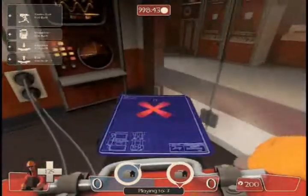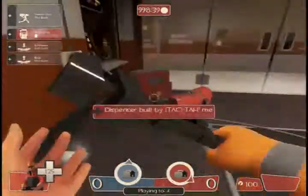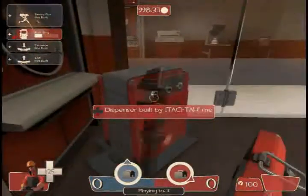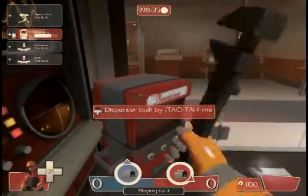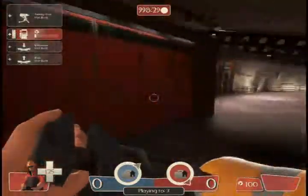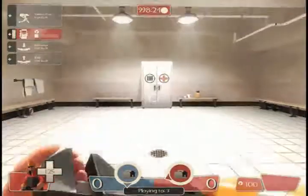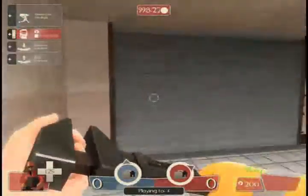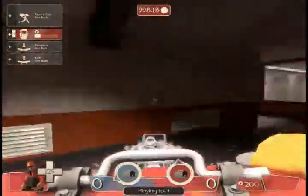Make it as far in the corner as you can get it, right about there. Walk up and just keep clicking. Then keep hitting it to let it build up. Go back and get some more metal while that finishes building, because you want to get metal. Get your metal, go back, and build a sentry.